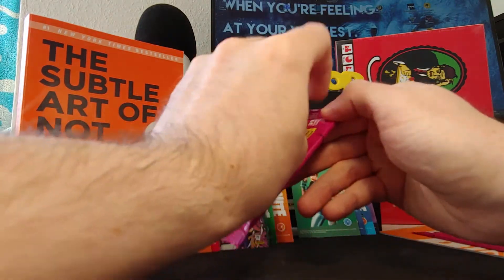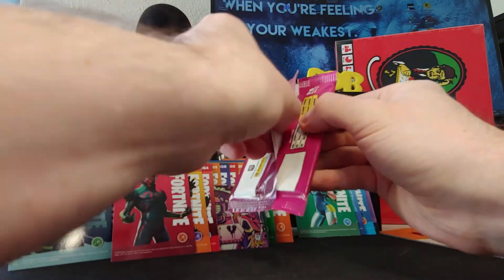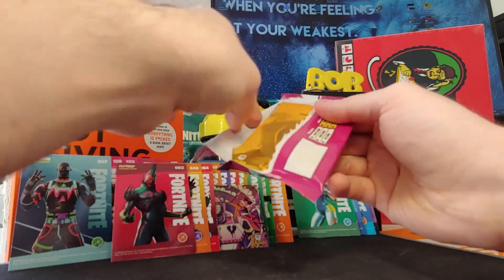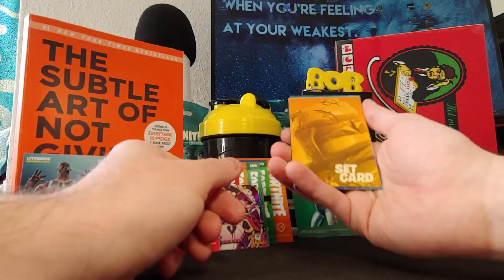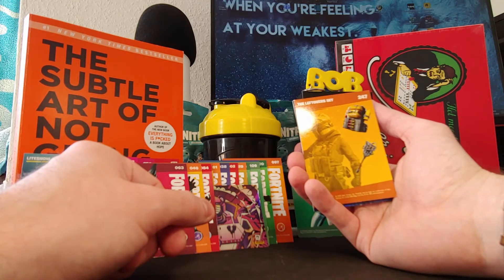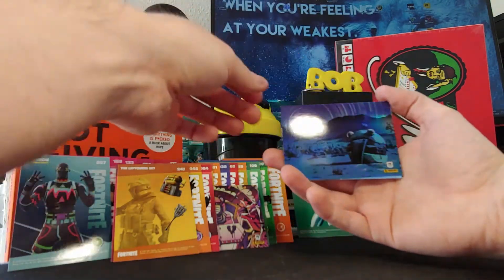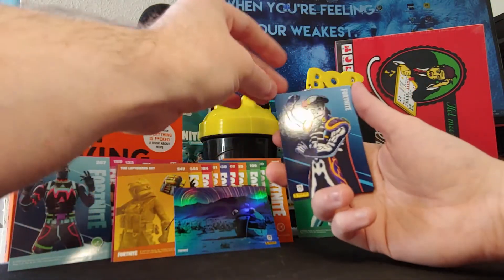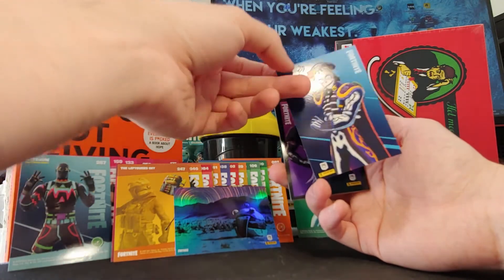Fourth pack. Still trying to get a moving card — the moving cards are the best cards in this series. Maybe also the glowing cards, the backgrounds. I see we got a glowing card. The set card first — the Leftovers Set, the hamburger. Nice. We got a poster card again — the hamburger background. I think we got a glow in the dark because it has texture again. I think those cards glow in the dark — that's what's special about those textured cards.